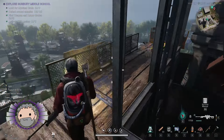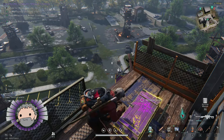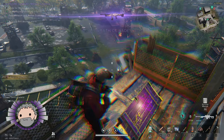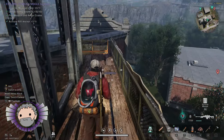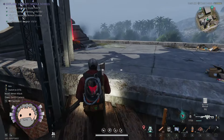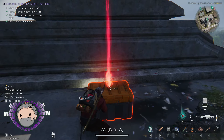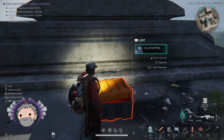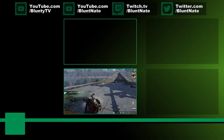There's a weapon crate up here — you'll want to grab that — but what we really want is nearby. Follow the platform around to the actual roof proper of the building, and bam, there is that cheeky little mystical crate that, if you're like me, has frustrated you for a good 15 friggin' minutes or so of stumbling around this friggin' schoolyard trying to find the damn thing. You are welcome.